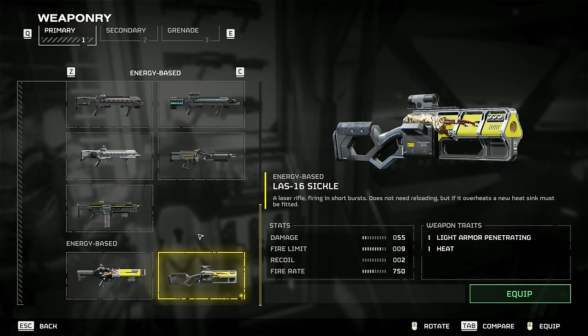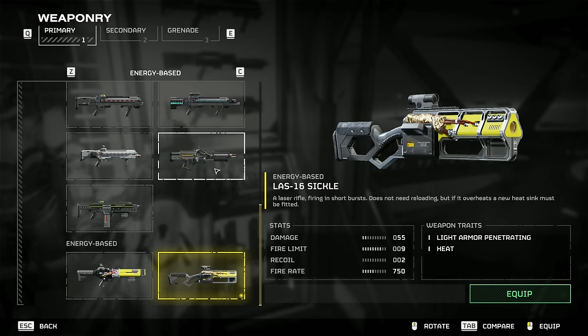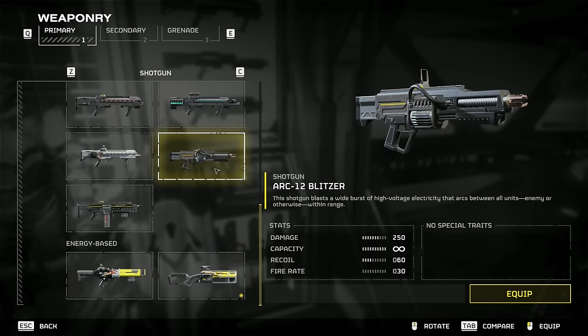Now let's talk about the warbond weapons. First, we have my favorite, the newly added LAS-16 Sickle. This weapon doesn't have any recoil since it's a laser weapon, and if you learn to handle the heat from it, you'll never run out of ammunition. Another strong candidate for the Terminids is the new Blitzer. Slow firing, but it will easily put lesser and medium-sized Terminids to the ground. It does require you to be close to your targets, but has unlimited ammunition since it's an arc-based weapon. The only downside is it doesn't do any damage to the chargers or the Bile Titans.